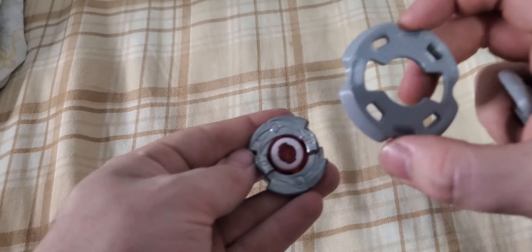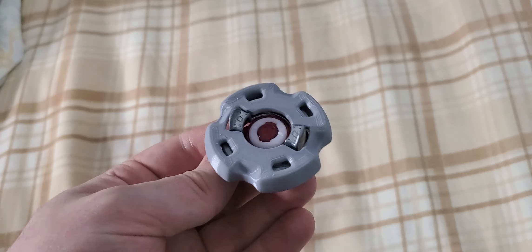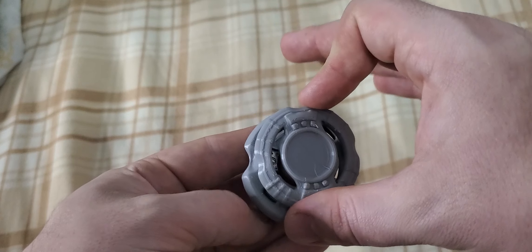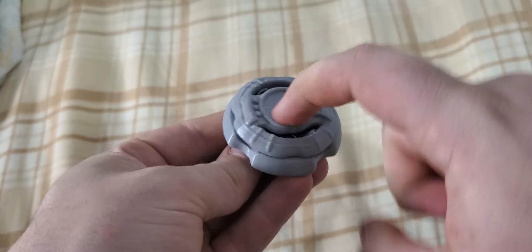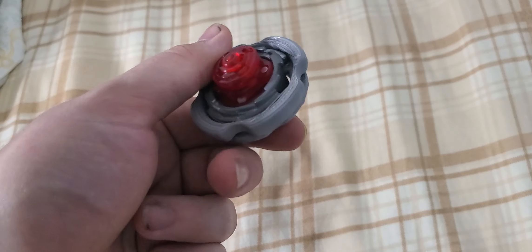The way that it works is: the switchframe, which is the part that makes the most contact, goes on the disc, and then your layer key gets set in, and that's what bursts. They share the load, so it takes less damage.